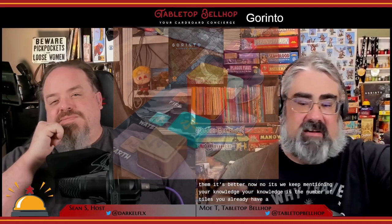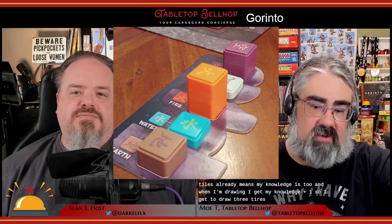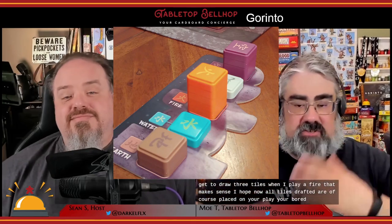The number of tiles you get to draw is based on your existing knowledge in that element plus one, to a maximum of four tiles for all elements except earth. Your knowledge is simply the number of tiles you already have in that element — so if you've collected two fire tiles, your knowledge is two, and when you play fire you get to draw three tiles. All drafted tiles go on your player board, increasing your knowledge, so every round you get new tiles and knowledge goes up. The gotcha is the more you collect, the more you're forced to take next time — which you might not want.